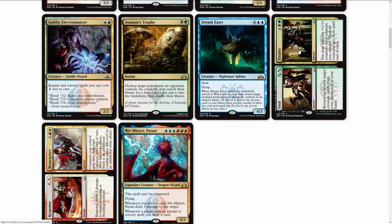Find // Finality: on the Find side, return up to two target creature cards from your graveyard to your hand. On the Finality side, you may put two plus-one plus-one counters on a creature you control, then all creatures get minus-four minus-four. Steep casting costs yet again, but in Standard it could work — you pump something up to survive and wipe the board at minus-four. Cool removal card, we'll see how it plays out.